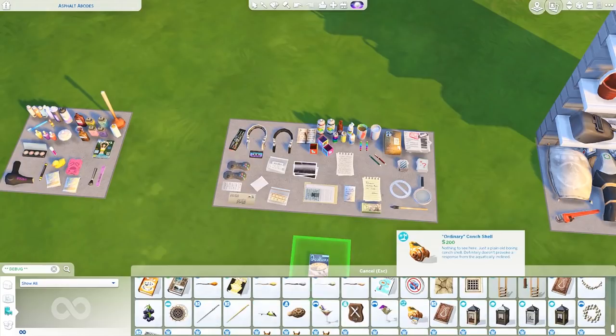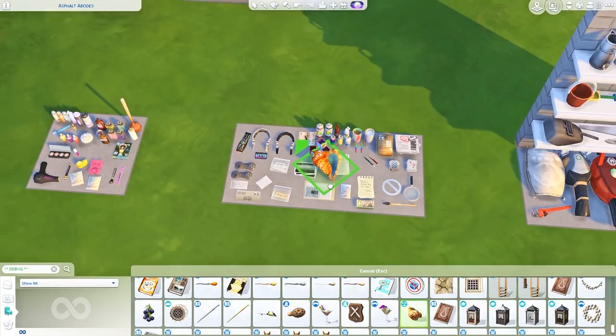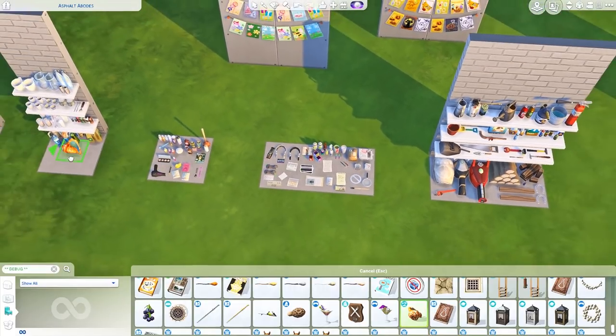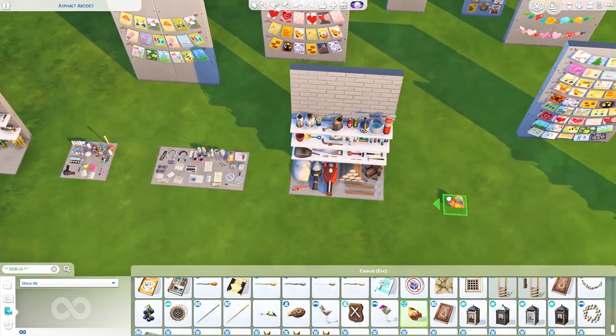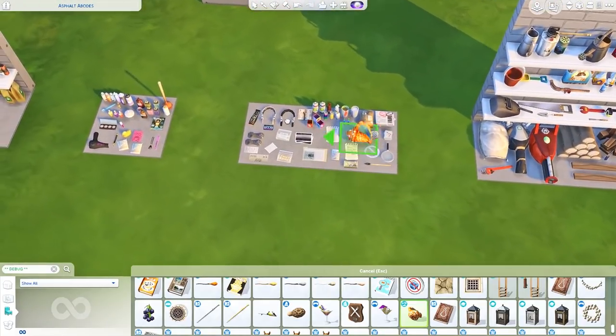There's tons of stuff in here — like the seashell. I should put the seashell in here. It's miscellaneous, maybe it matches bathroom stuff. I don't know where I should put it, but I want to have it somewhere. I'll find a spot for it.